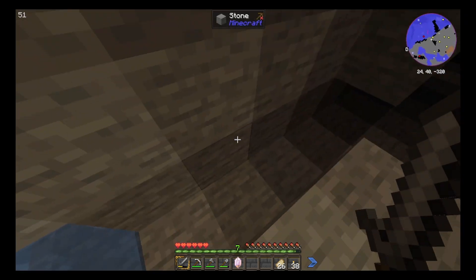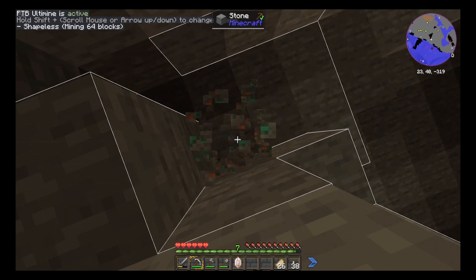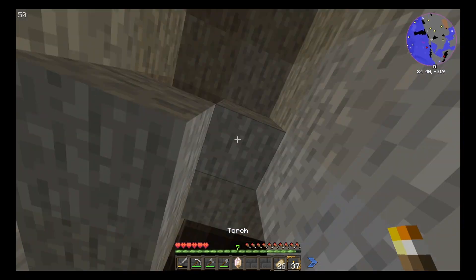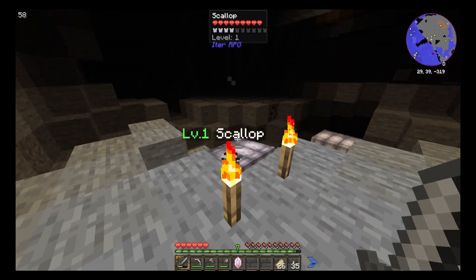Do you guys actually drop something now? Bats are cool in real life, but I hate them in Minecraft. Yeah, they kind of allow you to see where caves are, but I don't think that was their intended use whenever they were added.